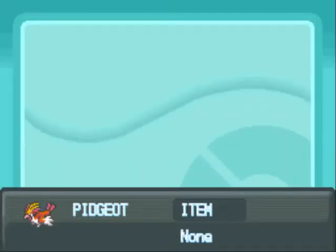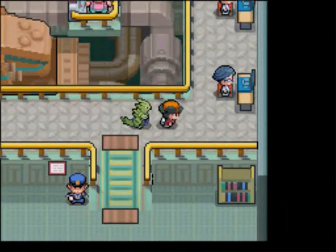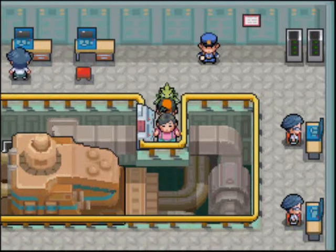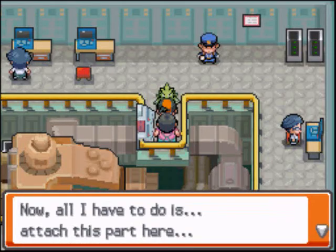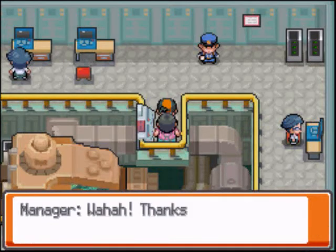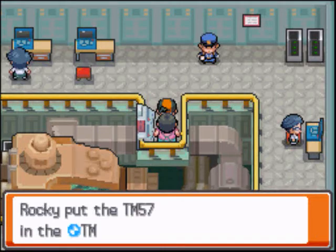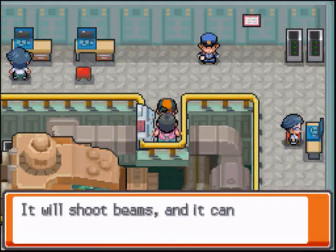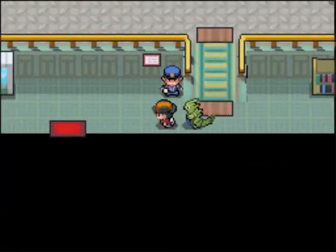Charge Beam is a pretty good move since it raises your special attack and gives you more power than a regular charge attack. Head back to the Power Plant, talk to the guy, and he gives you TM57 Charge Beam. He attaches the part to the generator and gets it running again.